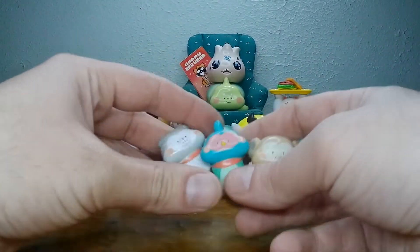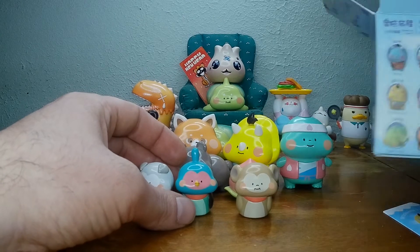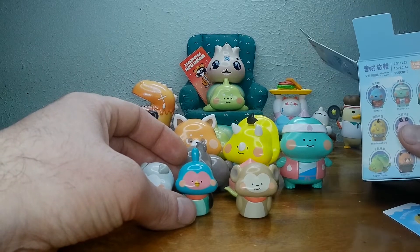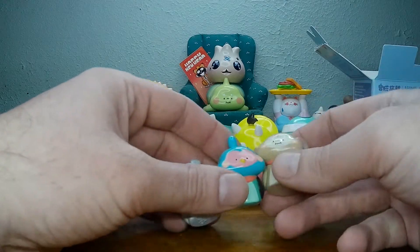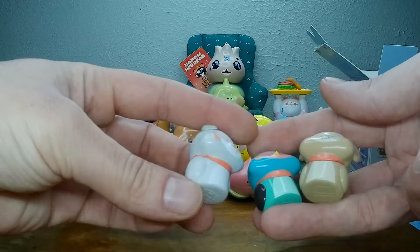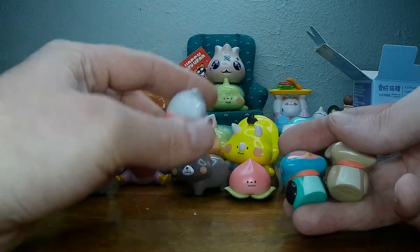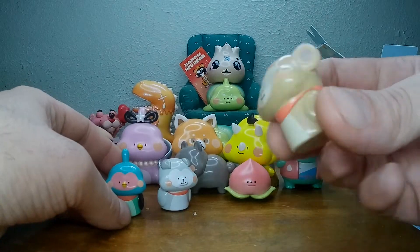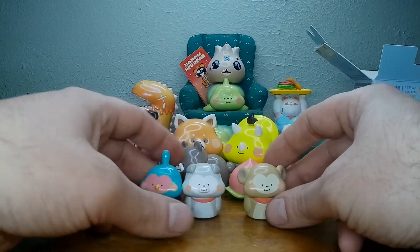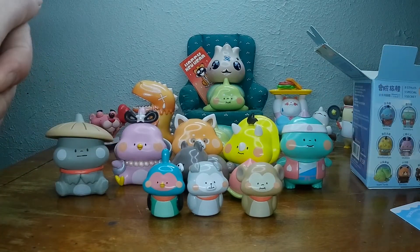Then we got the three little guys — what were they called? I got the box right here. Lucky Friends. And that guy's Momotaro — I like that name. The little Lucky Friends. Look at these cute little fellas. You got a dog — see his little curly tail? You got a bird, and you got a monkey. It'd be cool if it was the hear no, see no, speak no evil things. I could probably draw on them. I won't.